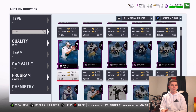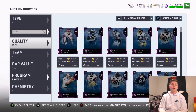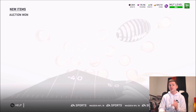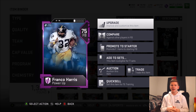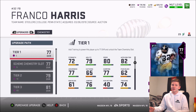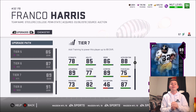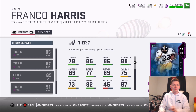Dick LeBeau is up for 3,000 coins and Chuck Bednarik for 3,000 coins as well, but I got Dallas Clark for 2k — that was kind of a snipe. We're just going to refresh and go with the cheapest odd-number ones so we can get to 89 overall. We get 75 Franco Harris. To get him to 89 overall using training points costs 1,595 training points. So if you need two of them for the 89-to-90 exchange set, that's 3,190 training points total to get yourself a 90 overall player.